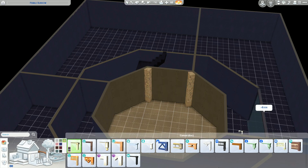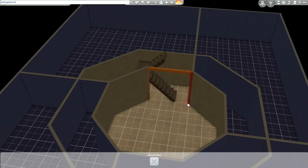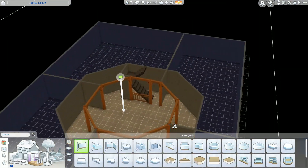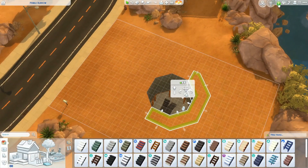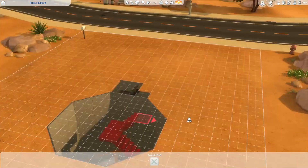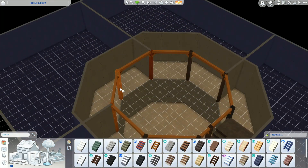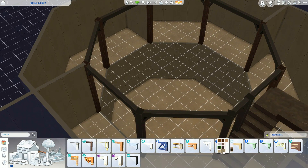I originally wanted to do an archway onto the steps, but without the move objects cheat turned on I couldn't get that to work. They also didn't give me enough openness, so I decided to use columns and spandrels to get more light. The steps are really hard to fit and I really wish we had spiral staircases, but we don't — we also don't have elevators. I made them a switchback and stacked them, then realized I'd only made three floors, so I had to build another floor down.